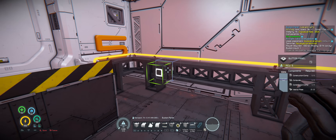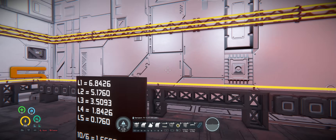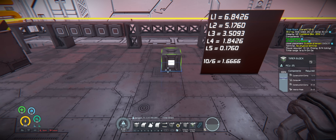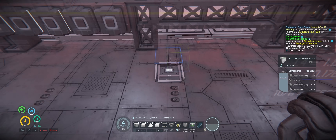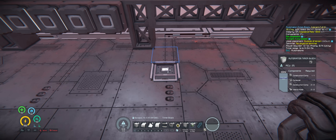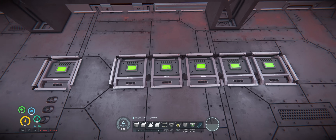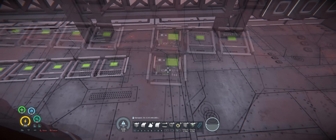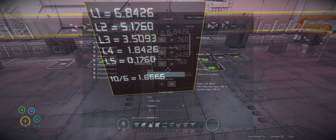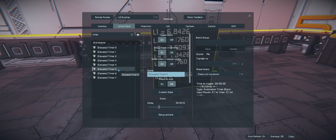Let's go ahead and get some buttons going — we're going to need five, one for each floor. So the programming for this is going to be fairly simple. I think we only need about eight timers and two event controllers. I'm going to put the timers here in the floor so it's easy to see them trigger as we do this process. We're going to need one to close the doors before we start the elevator process, and then another five — one for each floor. We've also got two event controllers that feed into a timer, and that timer will feed into another timer, which will start to make sense once we get it all set up. I've got my timers labeled zero to seven.